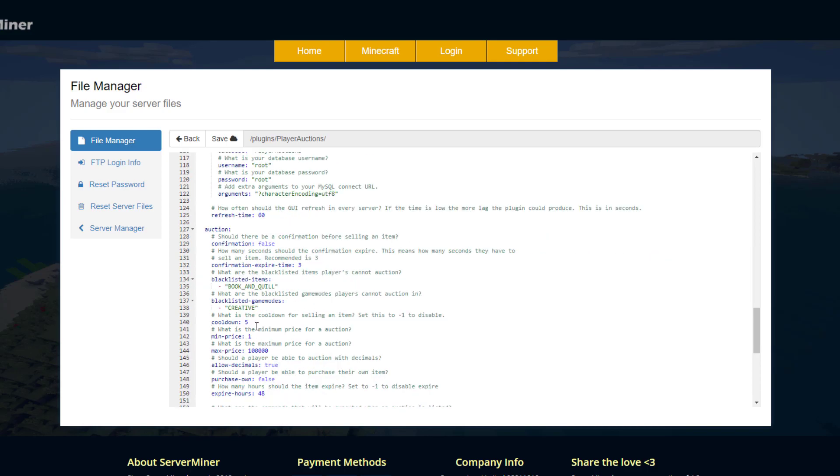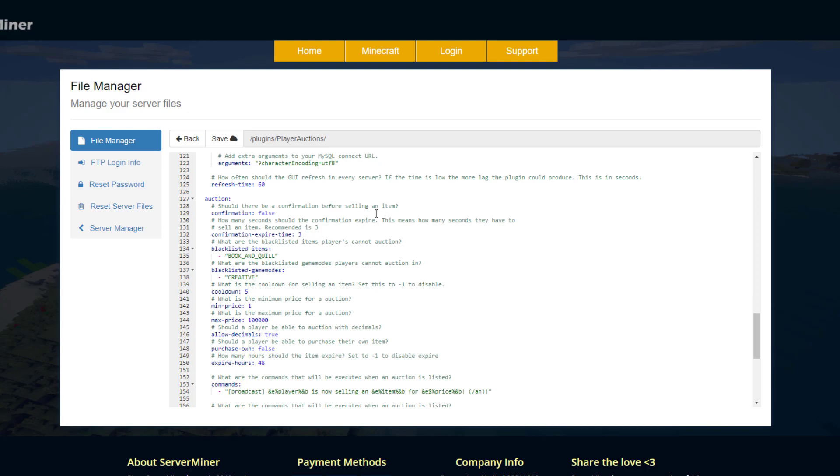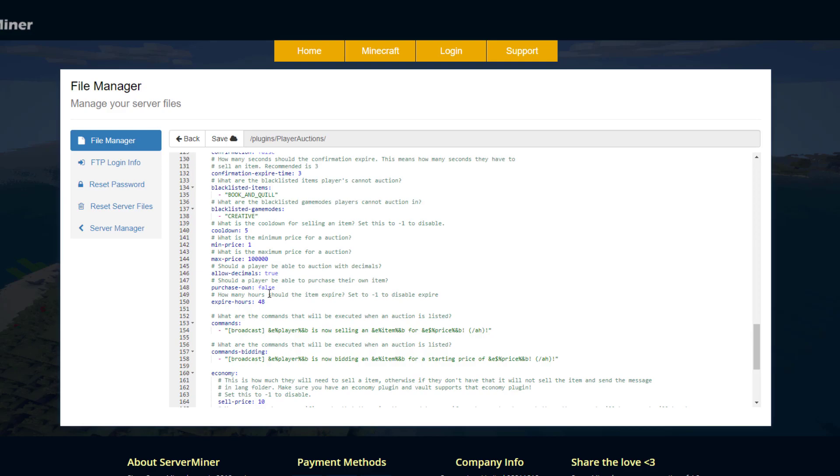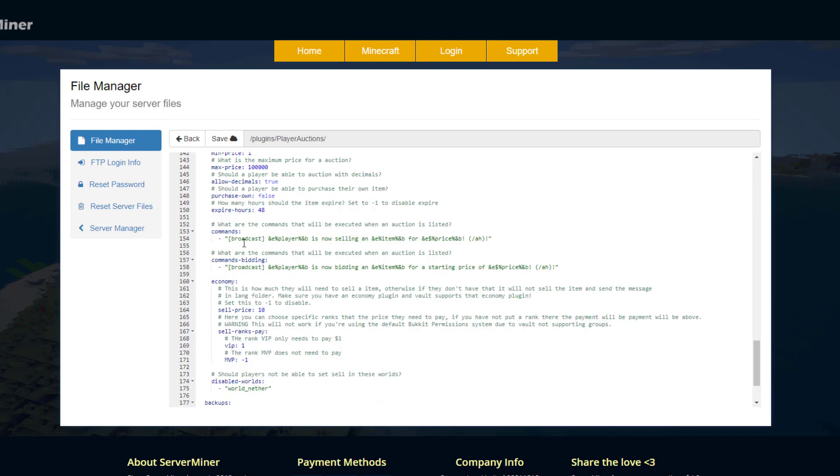In the auction section we can set various things: should there be a confirmation before selling an item, you're not allowed to auction while in creative mode, and there's a cooldown of five seconds between auctioning items — though you could set that longer. There's also a minimum and maximum price for an auction (I set it to $1 but you can change it), whether to allow decimals in prices, whether you can purchase your own item, and how long till it expires — you can set it to infinite with negative one, or 48 hours. There's also a broadcast message showing a player is selling an item for a given price.